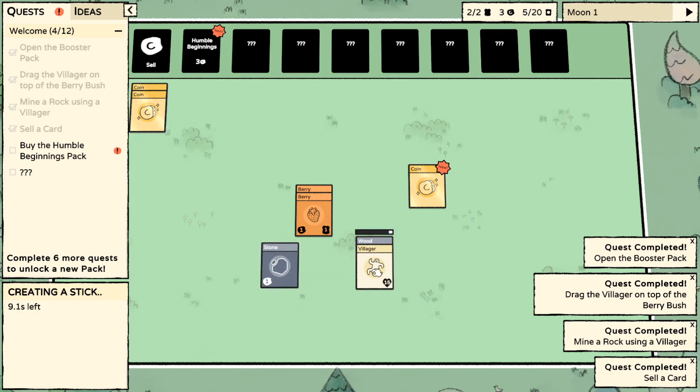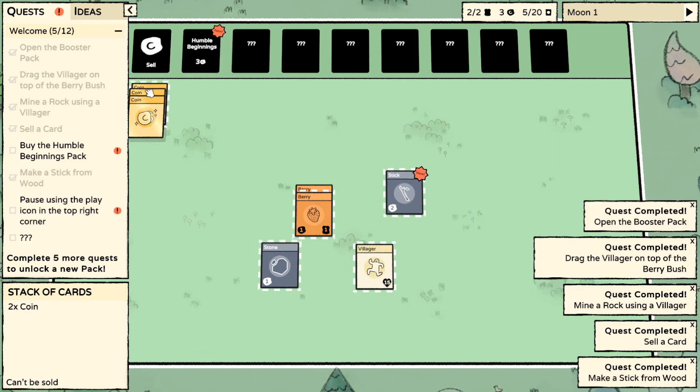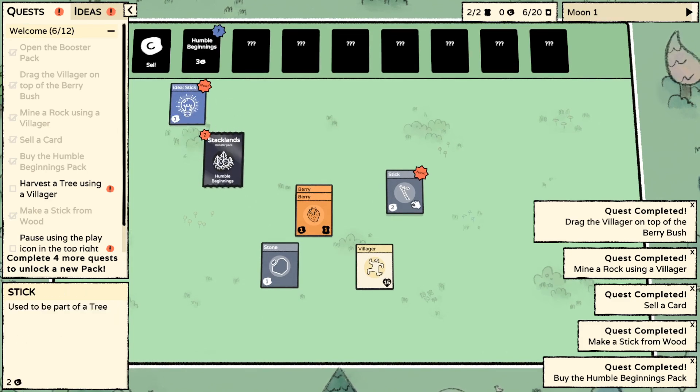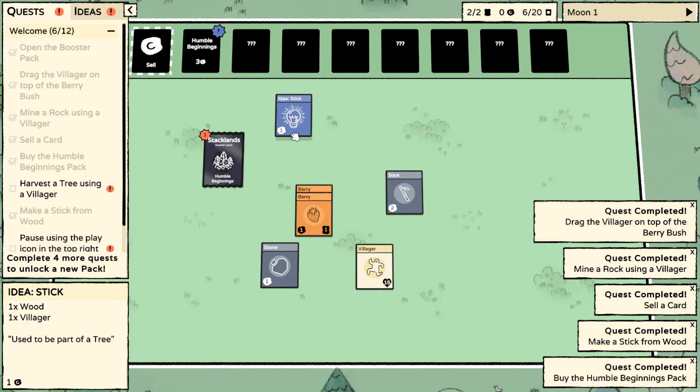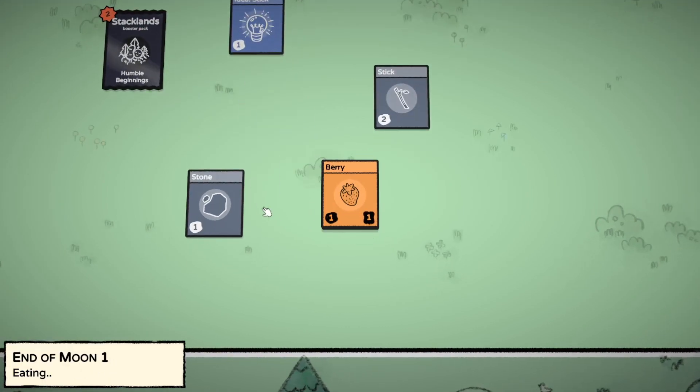I can attach the villager to the wood. Interesting. Humble beginnings coins - how do I buy it? Can I pick them all up at once? I've done it. I got a stick. Time to eat. Feed villagers - nom, nom. Everyone was fed.